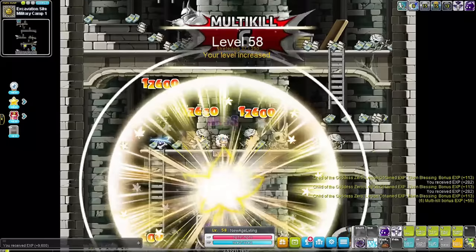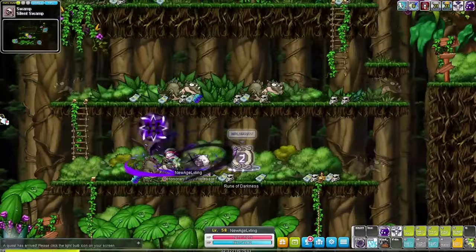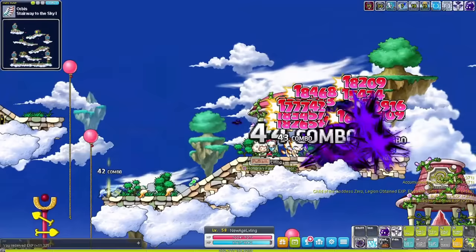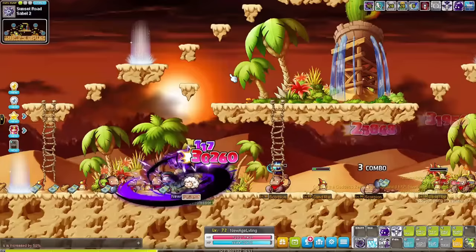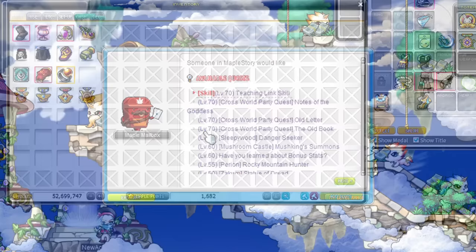At level 60, you can go to the Copper Sand Drakes in Sleepywood in the Silent Swamp map — one of the most popular maps at this level, as you can just jump down and teleport back using the teleporter. You can also go to Cave Cliff if all maps are occupied. I personally went straight to Stairway to the Sky 1 in Orbis, where monsters are level 71. Between level 70 and 75, go to Sahel 2 in the Nihal Desert or one map to the right for more spawn. Also, once you hit level 60 you will unlock the 'Have You Learned About Potential and Bonus Stats?' quest in the lightbulb. Complete them for a free ring and shoulder, and make sure to starforce the shoulder to 5 stars as you'll need that later.